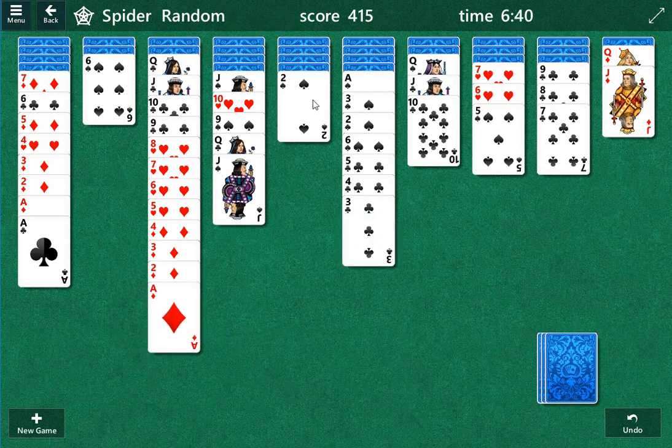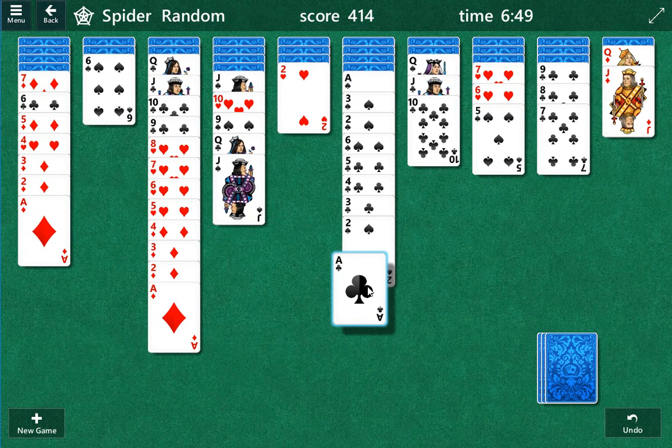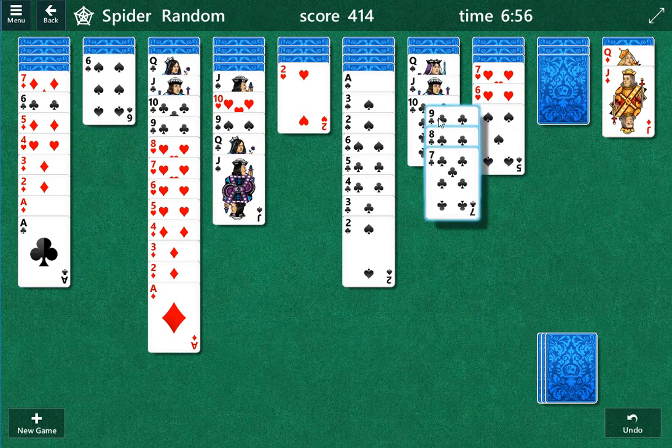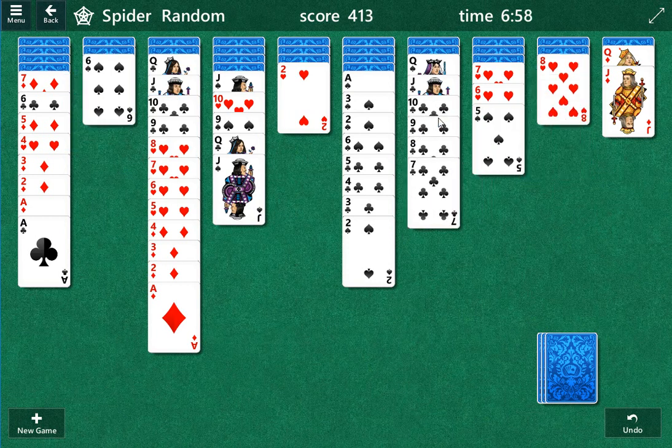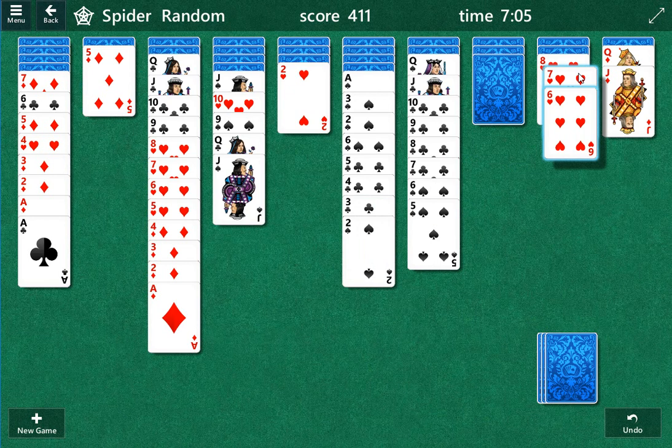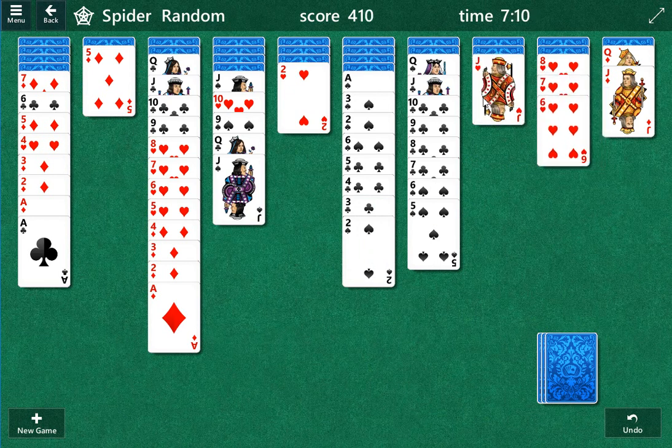Now we can move the two and we can move the six. Another two, another two — I don't really like that. I could move this ace but I don't know if that brings anything extra. We've got to move this nine here first. Okay, so six, five, and move this seven under the eight. I believe we can still move the five.